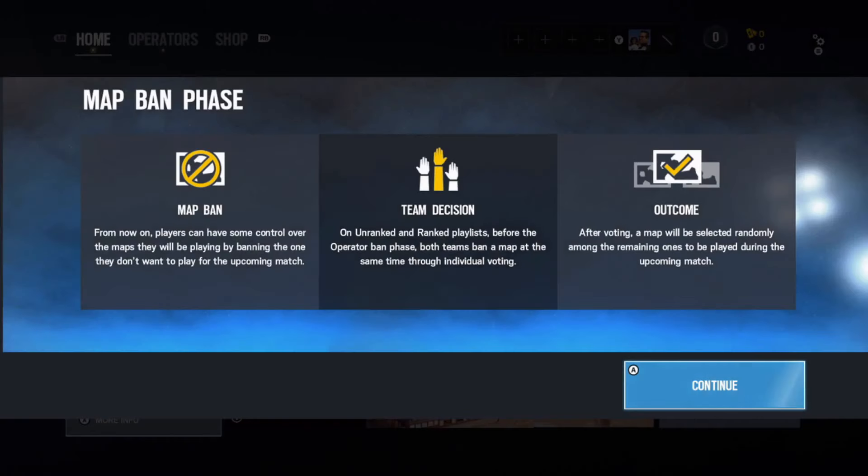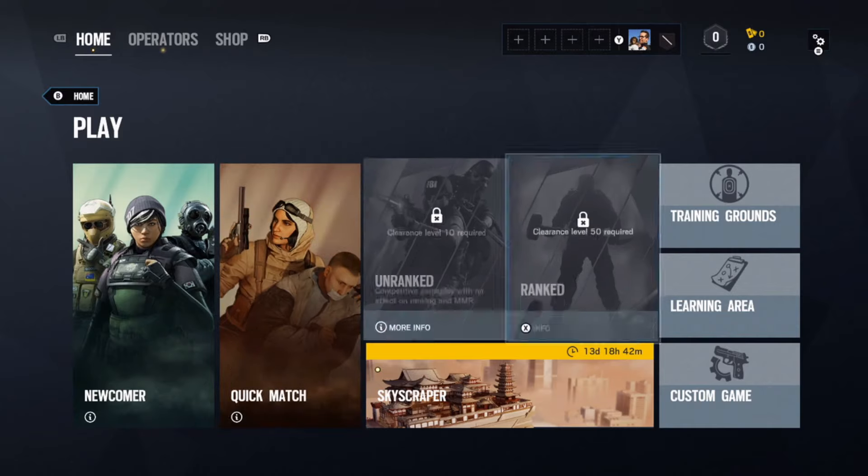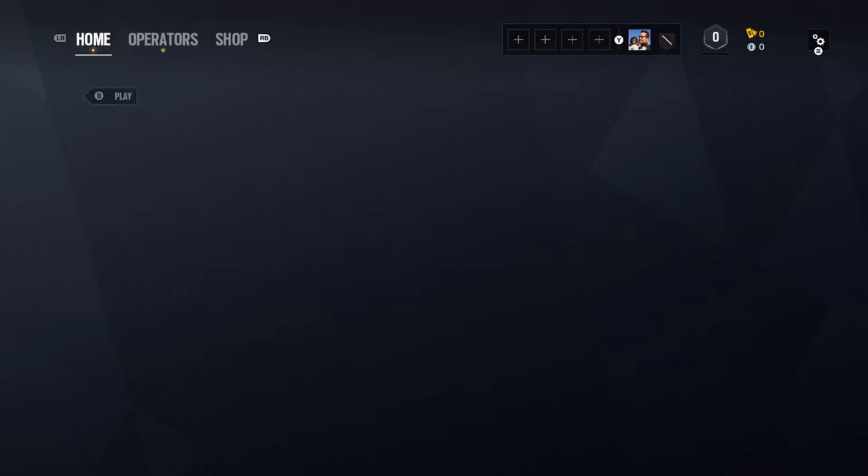We're going to move over to the upper right once we close out this last notification — move over to the upper right to the Training Grounds. That's the type of match that we want to play, so we'll press A on that.